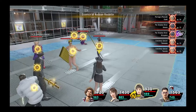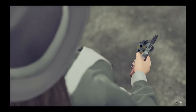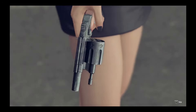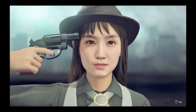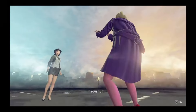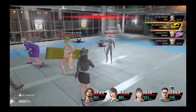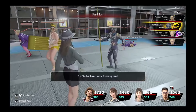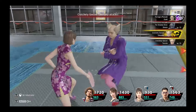The best jobs to reach max rank for Zhao for permanent stat boosts are Gangster, Bodyguard, Breaker, Musician, and Enforcer. Zhao's most important attributes are Attack and Crit Rate, which is influenced by Dexterity. So we have Gangster for Attack and MP, Bodyguard for Attack and Dexterity, Breaker for Attack and Agility, Musician for Dexterity and MP, and Enforcer for HP and Defense.